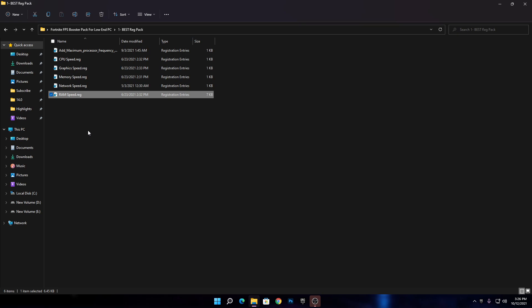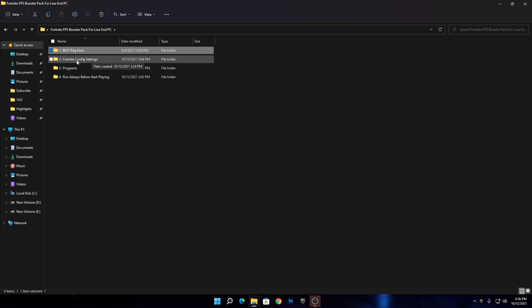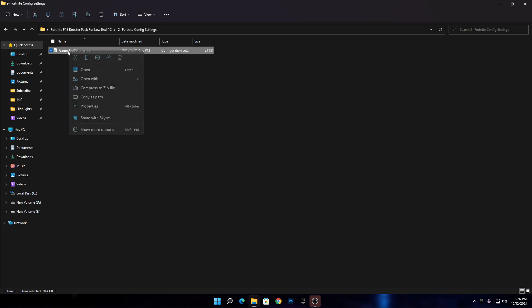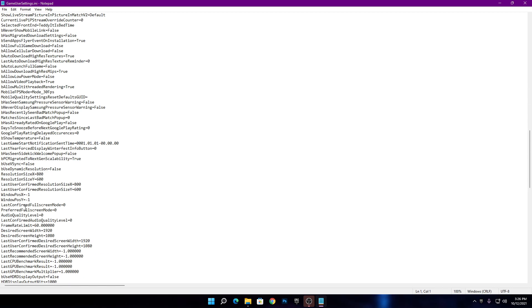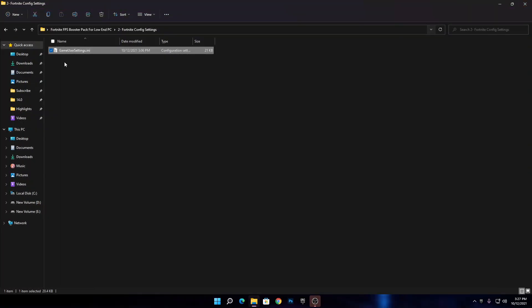Once you're done with all the registry installations, go back into the main directory of your folder. Next, here is our Fortnite config file settings — open this folder and you'll see the game settings file for Fortnite. I've done a lot of settings changes in this file. Opening it in Notepad, I've changed the resolution to 800x600, which is best for low-end PC, and I've also changed the 3D resolution and some shading quality settings for better performance.